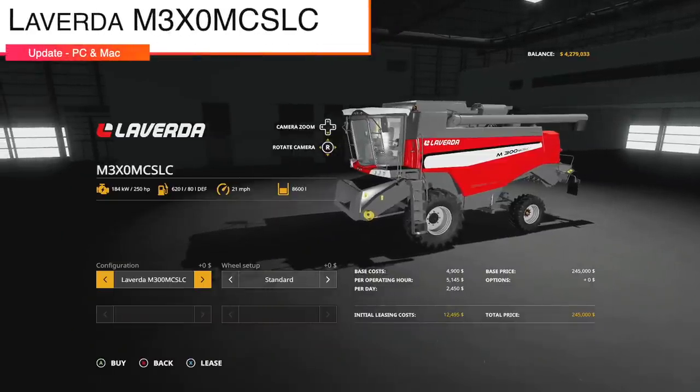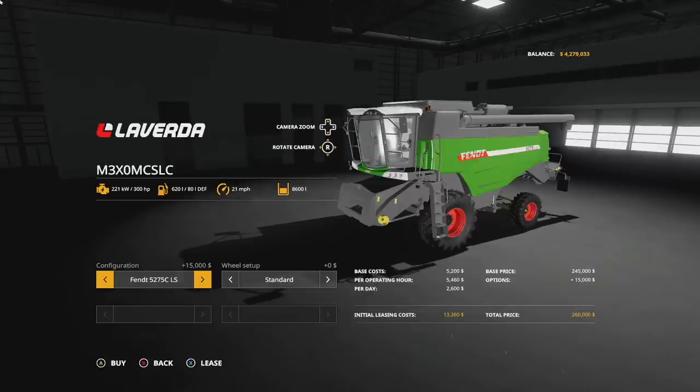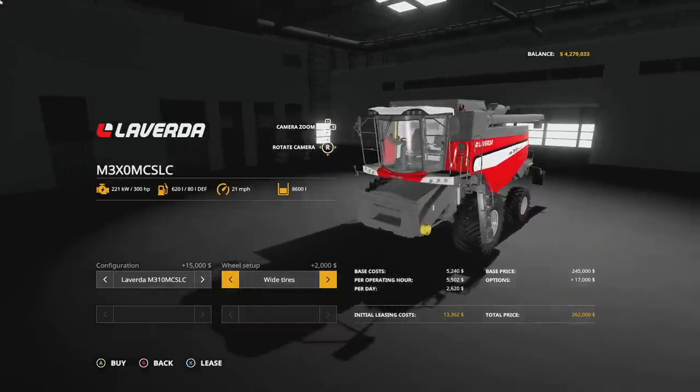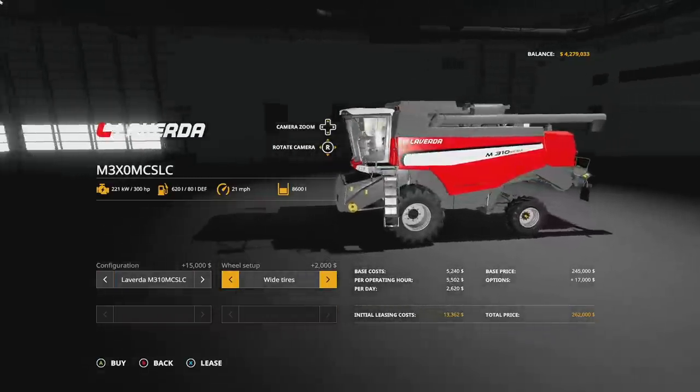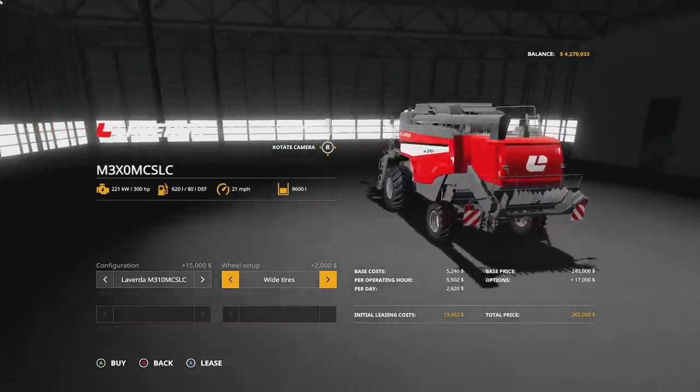We also have a couple of updates for PC players. The first is the Leverda M3 XL MCS LC, version 1.1. It now has a Fendt version and a Massey Ferguson version added, plus they fixed the leveling of the wheels and some minor bugs. This is a really cool combine harvester — if you're playing on a massively hilly map, definitely give this a try.